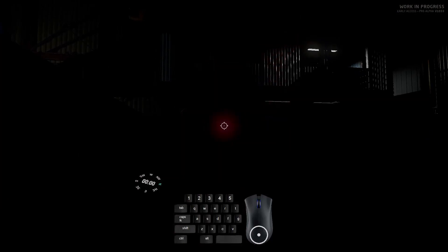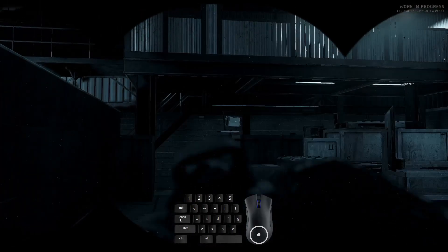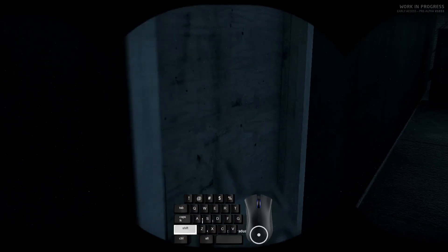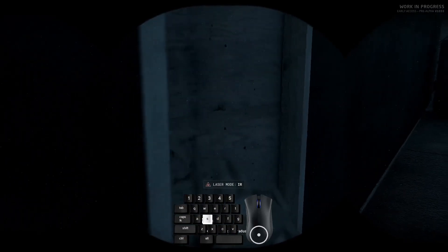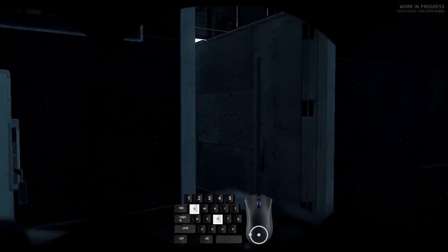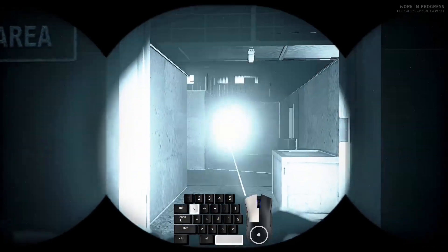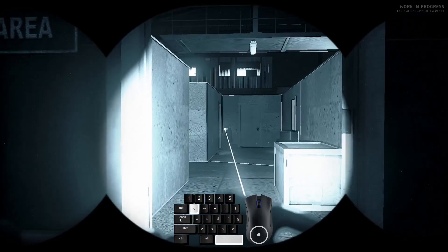So when you're deciding on which key you're gonna rebind it to, you're gonna wanna choose one that gives you immediate access. Many players prefer the rear side mouse button — I'm currently using the space bar — you just need to figure out which button works best for you. The default hotkey for activating the IR illuminator is 8, which is further away, so it's even less accessible.